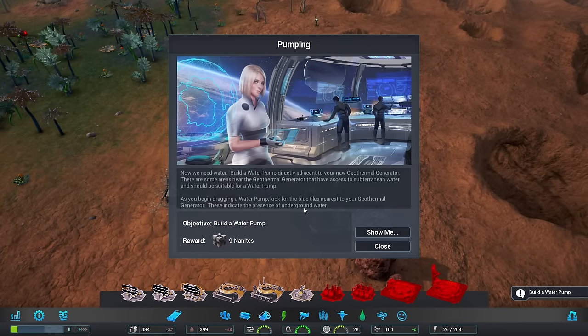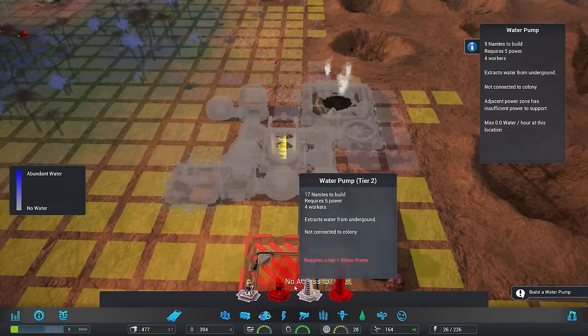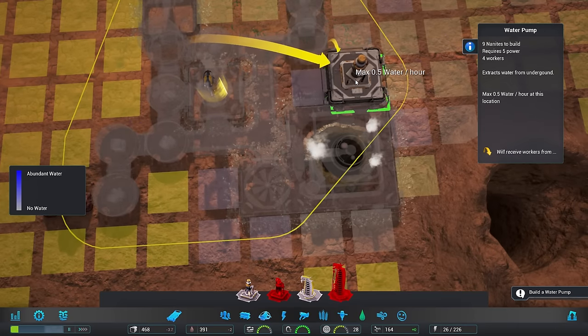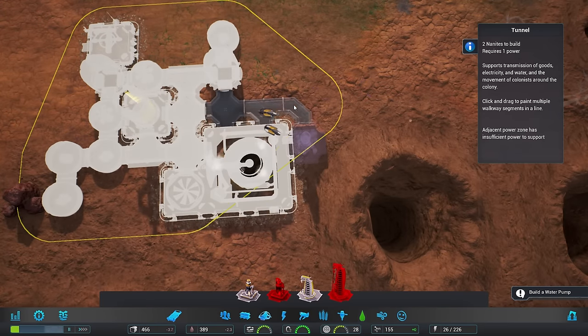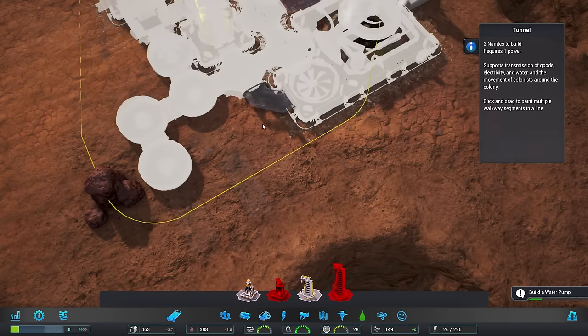Have we got any water here? A new mission is available. Build a water pump directly adjacent to your geothermal generator. There are some areas near the geothermal generator that have access to subterranean water and should be suitable for a water pump. There are only a few, though. That would give me 0.66. Let's pop it here so we can build out this little tunnel over to it while still having some room down here.